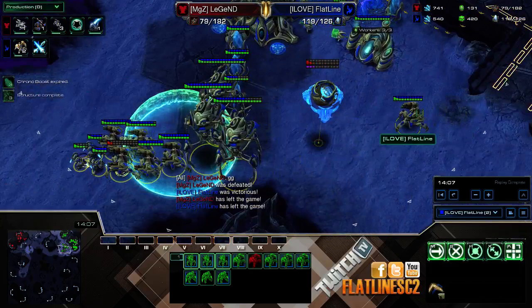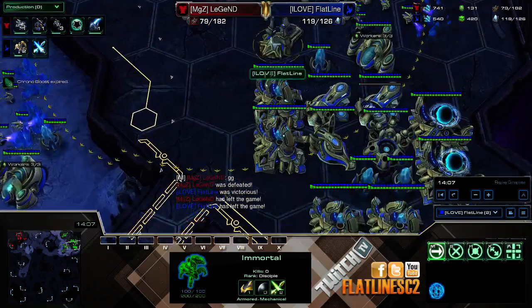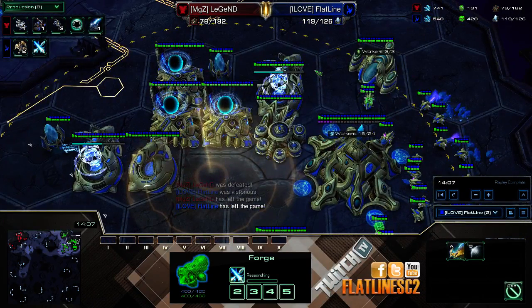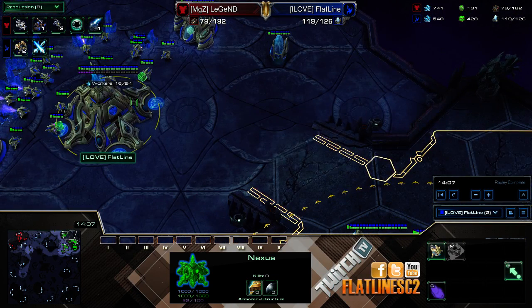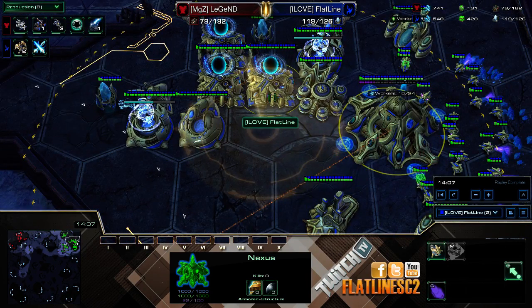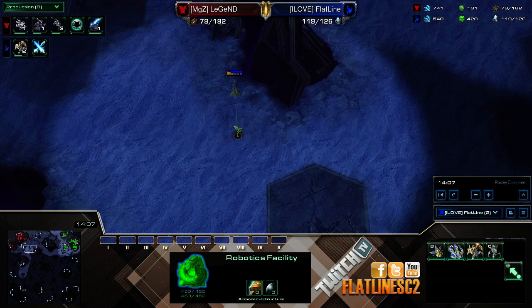So, dealing with mech — to recap: this build is straight up reactionary. The beginning opening doesn't really matter — you can do one gate expand or Nexus first, it doesn't matter. The buildings you get do matter. You want to have at least three gateways and a robo. A robo will help you send out an observer. I do suggest getting a Sentry out pretty quickly — either Stalker then Sentry, or Sentry first, whatever you feel comfortable with. Then find a way to get some kind of scout in so you can confirm they're going mech.